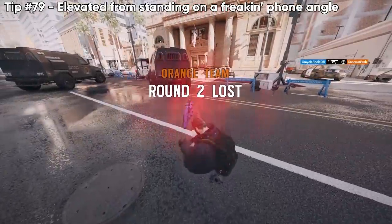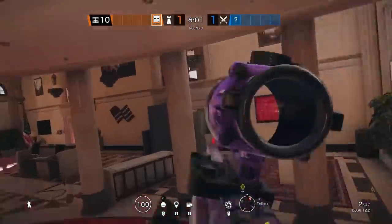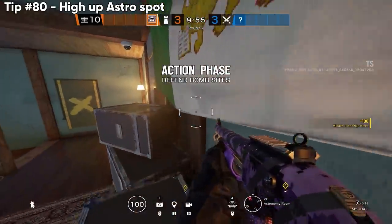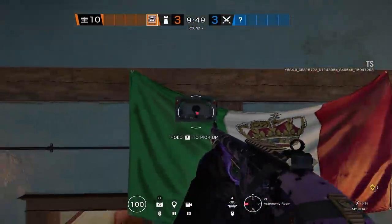Title says it all — you can put your body on top of this phone on Bank, stand on it, and get a crazy angle that goes outside the bank. This elevated angle is a bit more realistic: break the items the way you see me do, place bulletproof cameras or evil eyes, or just sit up here with a shotgun and take out the top of anyone's head coming through bathroom.